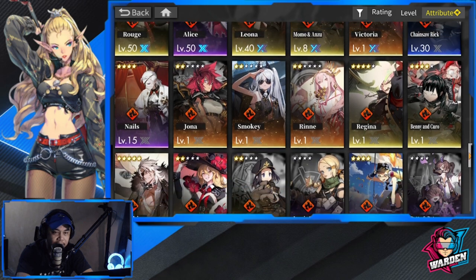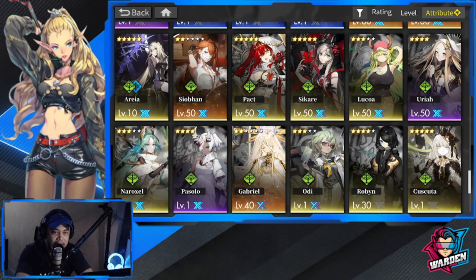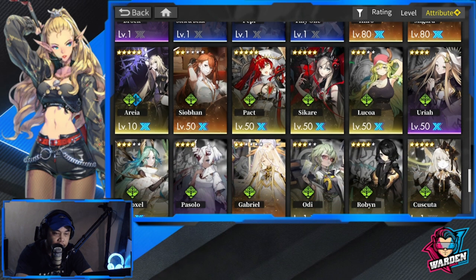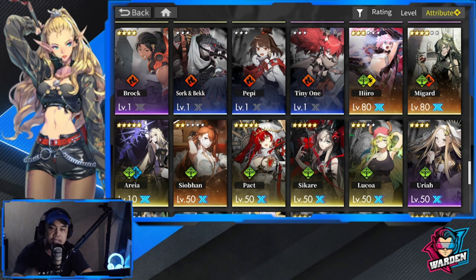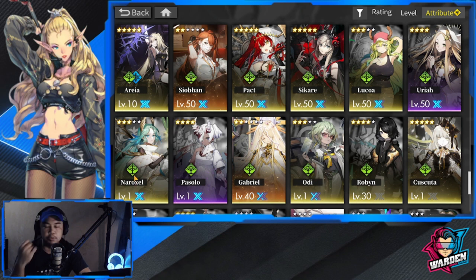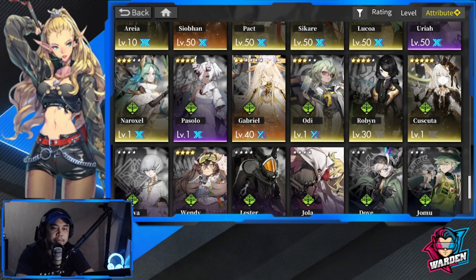Last but not least — still my favorite team — is Forest. I have Hero, Migard, and Aria all at ascension 3. I need to get Aria to level 80, and the fourth unit I'm thinking of taking to ascension 3 is either OD or Naroxel. Suggestions for Forest are welcome too!